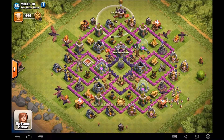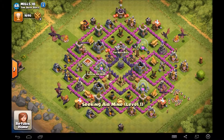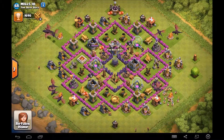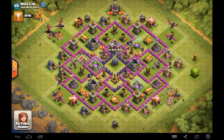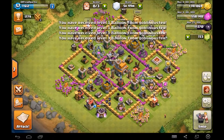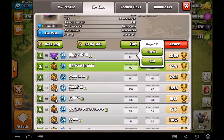You want to get all Archer Towers to level ten which is max. Your air bombs are a bit under-leveled — actually level two is the max for Town Hall 8, so that air bomb should go to level two. You want to get those air bombs upgraded as much as you can. This looks like a pretty decent base — I like the layout. It obviously needs some work but I'm guessing you've just turned Town Hall 8. Good base, Mills 10.